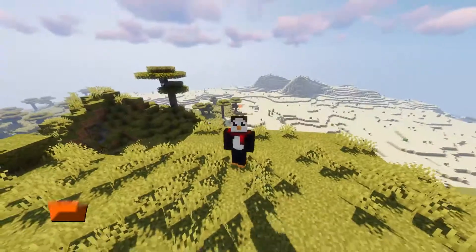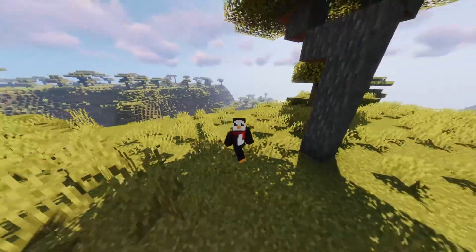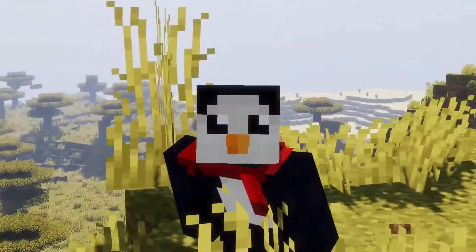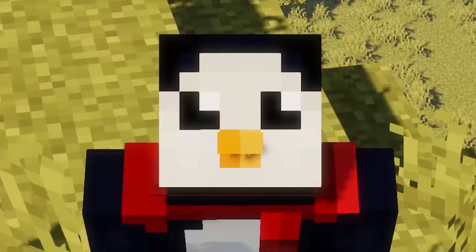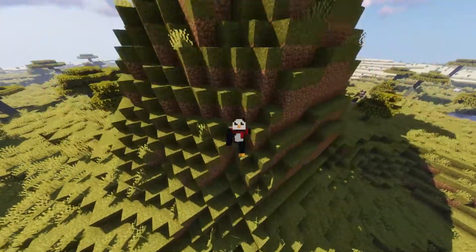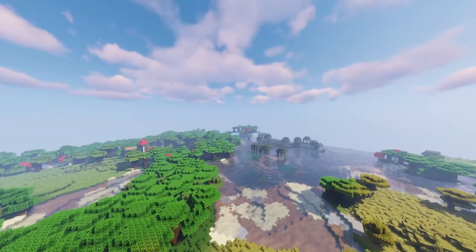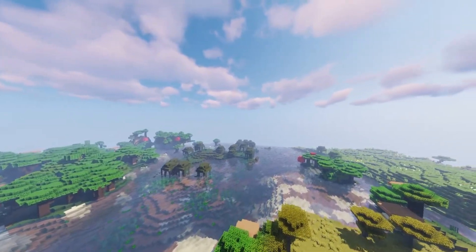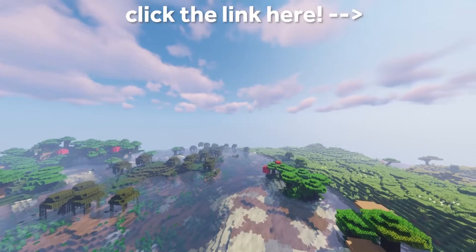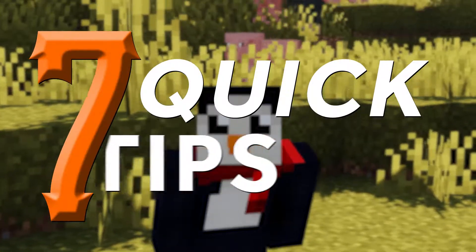What's up gamers, it's Leon with a brand new 7 Quick Tips video. Just like last week, we're skipping the themed videos and talking about an important building technique — texturization, the art of combining textures to make your builds full of detail and pleasing to the eye. Consider this a sequel to my video on depth from last week. With that out of the way, let's dive right into 7 quick tips for texturizing your Minecraft builds.